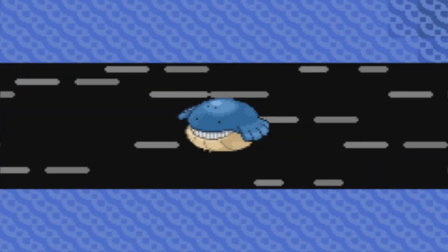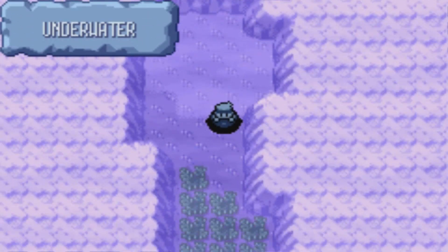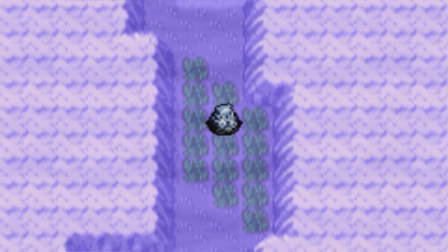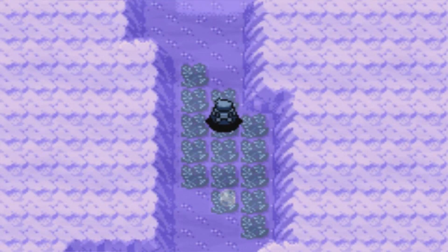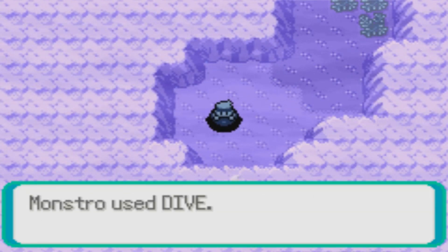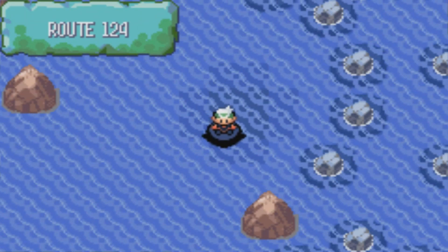This spot right here — if you go down here, you'll actually see that in these routes you can find some seaweed, which is like grassy areas in other routes. So you can actually find some Pokemon down here. There are two Pokemon we'll need to add to our Pokedex as a result of that, but we're not gonna worry about that right now because we still have items to find.